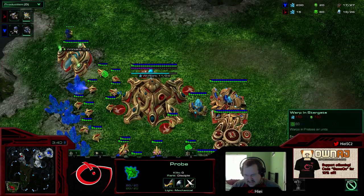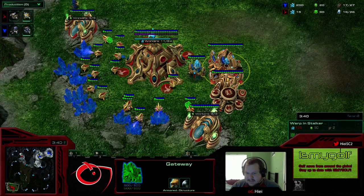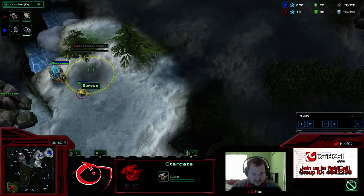Stargate costs 150 gas, so he's got almost 100 gas in his bank. We know that if he's not building a Mothership Core, not building a Stalker, and not getting Warp Gate Research, that gas he's mined has to be going somewhere — and of course it's going for a Stargate.